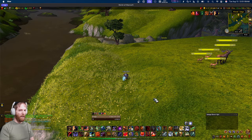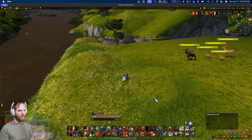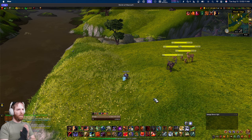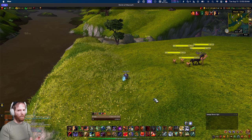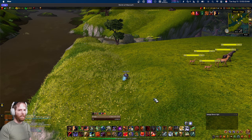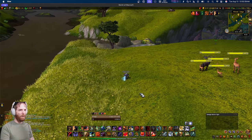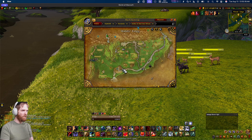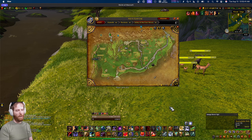That covers all the essential add-ons. I'm going to cover a few non-essential add-ons as a bonus — these are nice-to-haves rather than necessities. First is Mapster: you can move the map around, change its size and transparency — it just improves the map overall but isn't required.